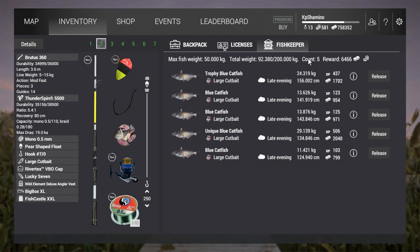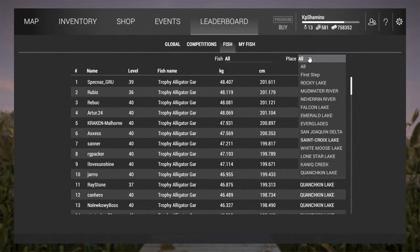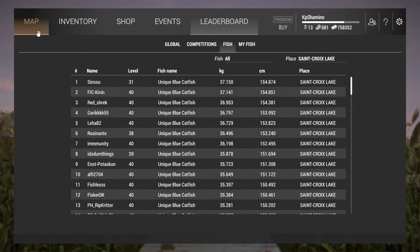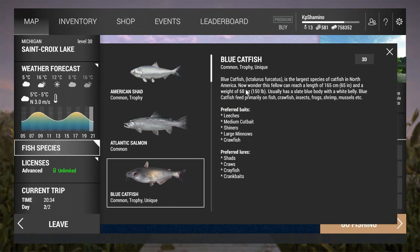The time frame I already mentioned is 8 to 9 p.m. on a cloudy day. I guess there are other time frames too, but you guys can check it out yourselves because I don't have the time to fish every hour every day. Let's go to the leaderboard — let's look at Michigan. The unique blue catfish tops out at 37 kg on the leaderboard. I'm a little bit disappointed because with the fish species info it says it can go to a weight of 68 kg, but I think that's the meat weight — they are trolling us a little bit.